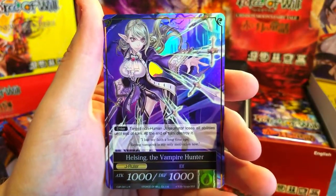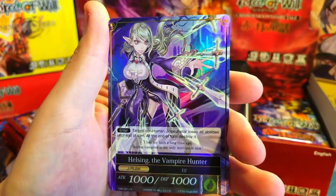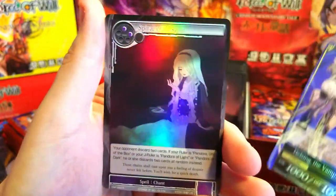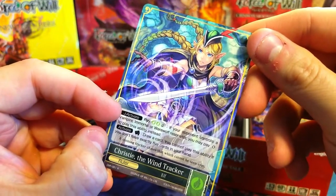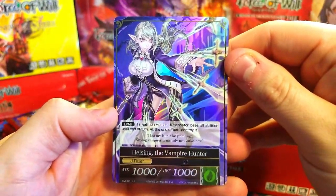Drools on Jagon — oh yeah, I wanted her! Helsing the Vampire Hunter J-Ruler — she is exceptionally cool, really awesome artwork, love that. Behind it, Spiral of Despair again. But just take a moment — the artwork is so good on this card, really really cool. So glad I got this one.